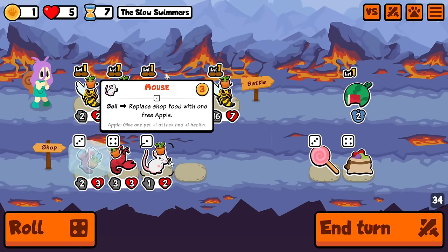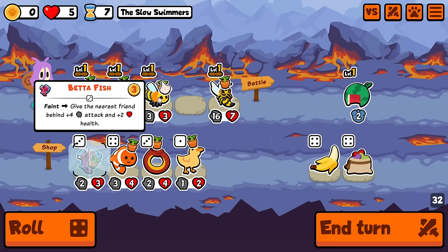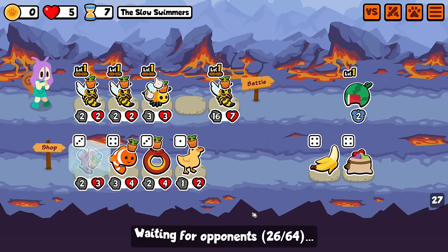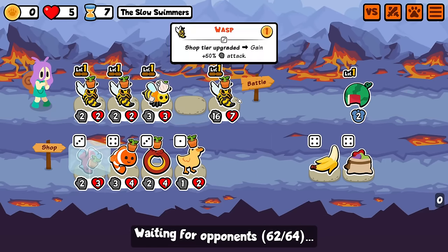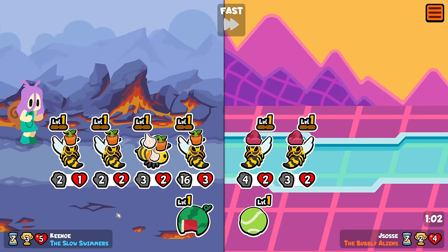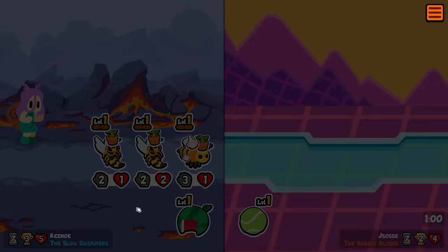Huge. Huge. Okay, show me pills. I need pills badly. Not an addict, I swear. Probably better off combining the wasps. I mean, in terms of getting more out of their abilities, you're definitely right. Like, I can combine everything, and then this would get like a ton of attack. But who knows when I'm going to find more wasps. And honestly, the extra attack probably isn't going to matter for a long time.